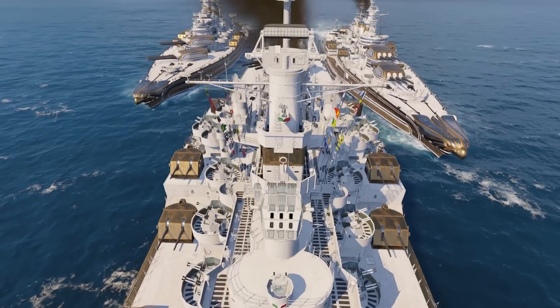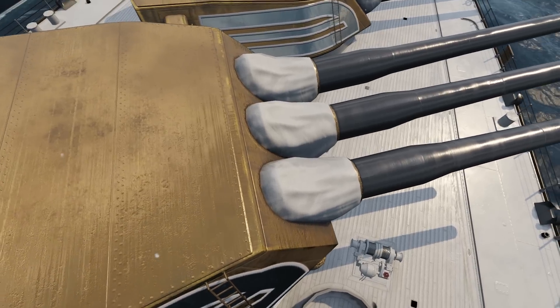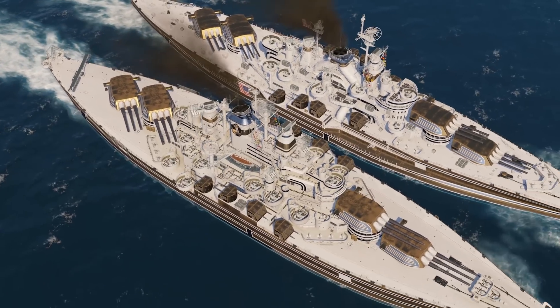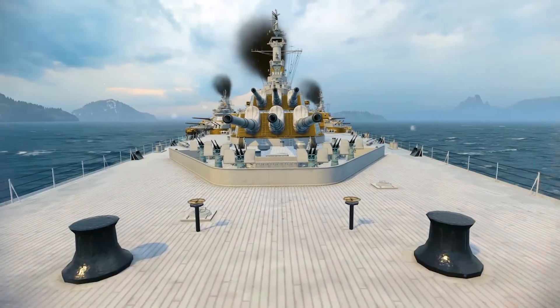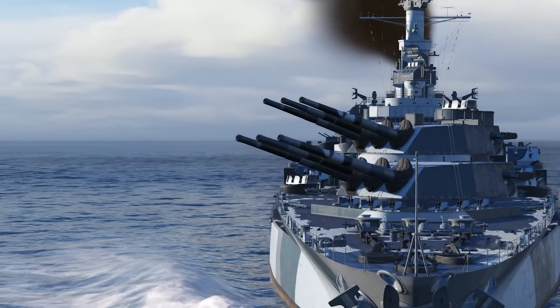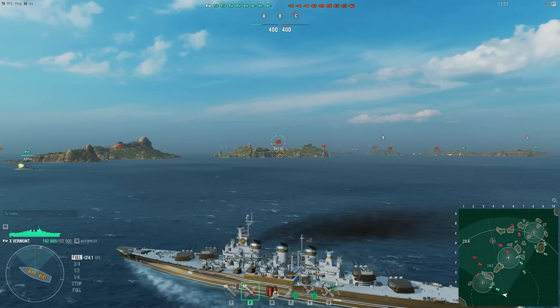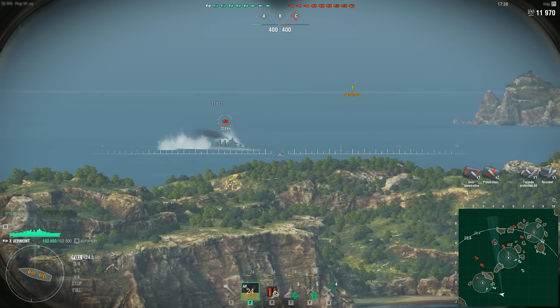The newcomers share quite a lot of traits with Colorado. For example, the guns of Tier VIII Kansas and Tier IX Minnesota also have a caliber of 406 millimeters, although they're the improved Mark VII version, and there are 12 of them. Tier X Vermont can fire the same number of shells per salvo, but they're larger 457-millimeter caliber shells. All three battleships are capable of hurling their devastating projectiles over distances of up to 22 kilometers. However, each salvo has to be delivered very carefully, as the guns on the new battleships require more time to reload than those of their relatives.